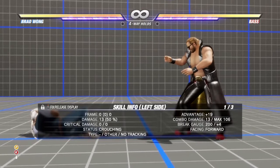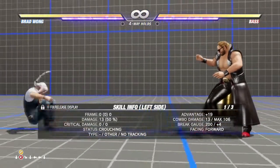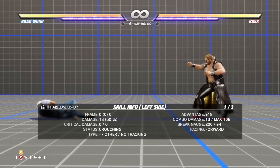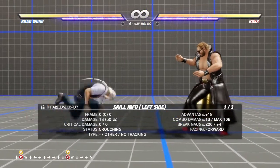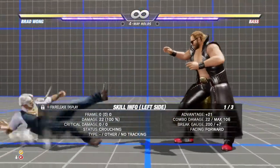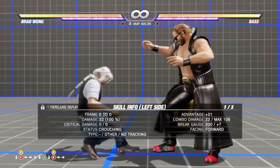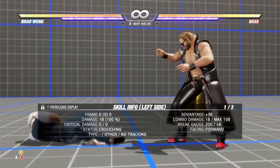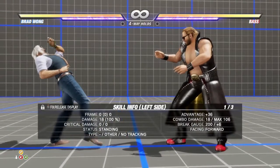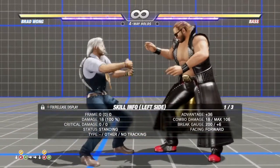If you want to roll him back and then keep him on the ground, do back back and then hold down. Same applies for rolling forward and staying on the ground — just make sure you hold the button down as soon as possible after the dash. You can also press hold to get up on the spot, though it does take some time to rise, so you're likely vulnerable during that state.